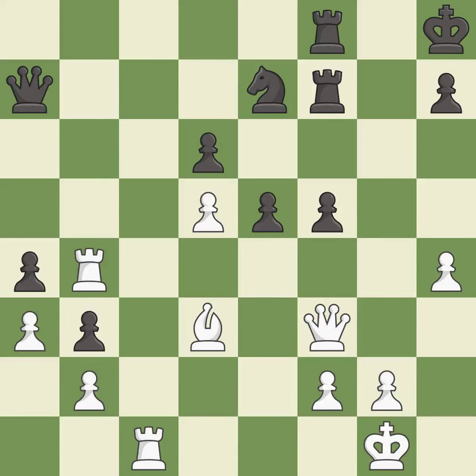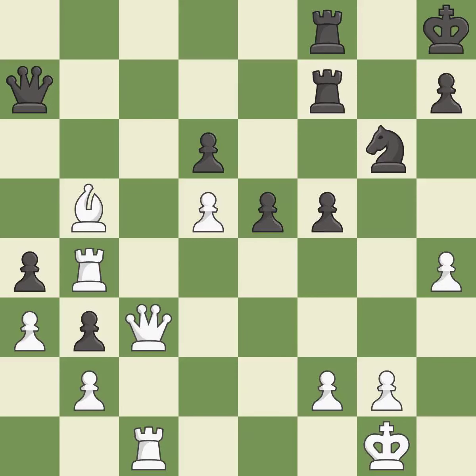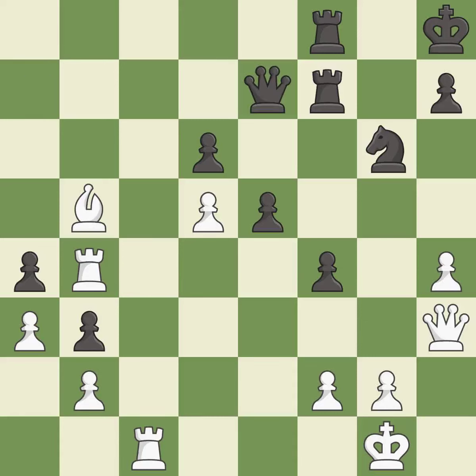Capturing that pawn wins material. This threatens to fork pieces — good. This is a fair move — good. This is the only move that works — a great move. This threatens to kick a knight — best. This defends the attacked pawn. This is the only good move. This threatens to create a passed pawn — a great move. This is the only move that works — a great move.